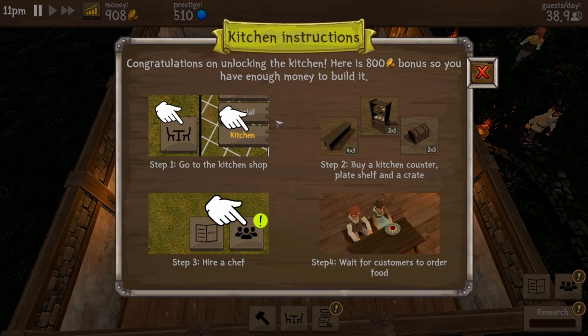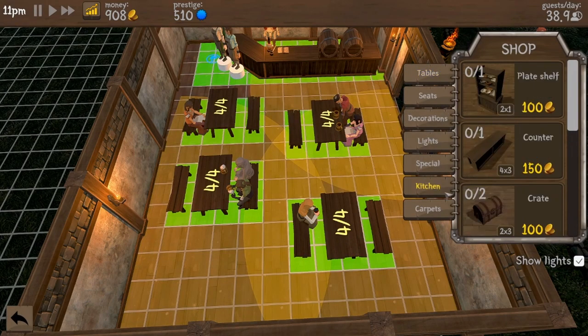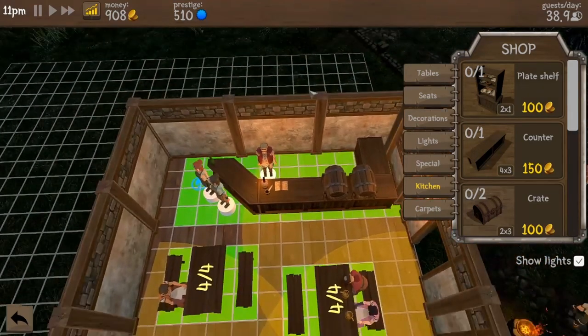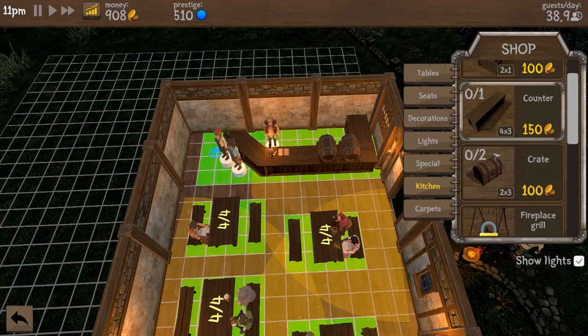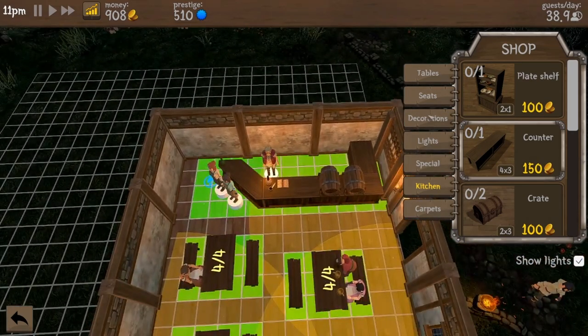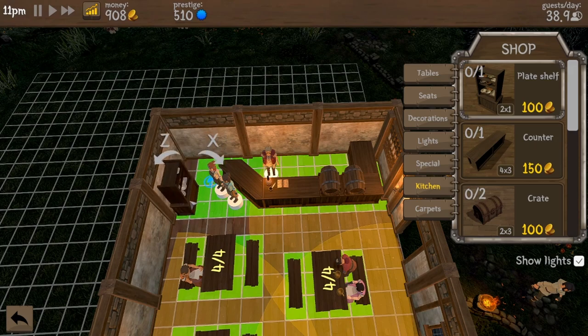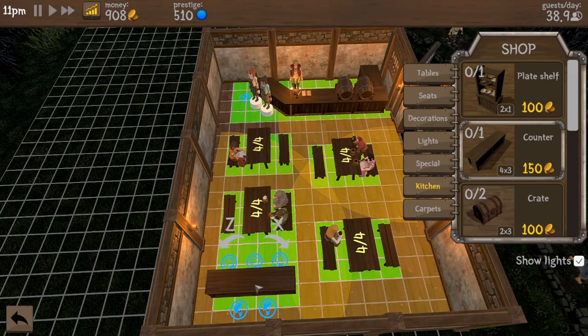You have enough money to build the kitchen. Step one: go to the kitchen shop. Step two: buy a kitchen counter, plate shelf, and a crate. Hire a chef and wait for customers to order food. I'm going to need to build more space for this. I'm assuming I need to build walls first, but that'll take all my money. So what I want to do is clear this wall and make a kitchen back here.